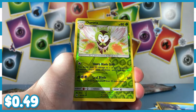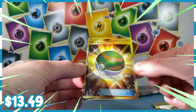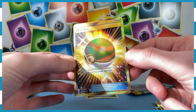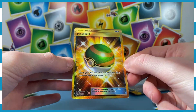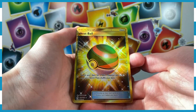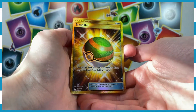We've got a Reverse Holo Dartrix, shooting some feathers just like the one we had earlier. And we're going to get a... Whoa! Well, then. Oh my goodness. This is why we do this, everybody. This is a Nest Ball — this is a secret rare golden Nest Ball. Bask in its glory. It is 158 out of 149, which is how you know it is a secret rare. That is beyond cool.